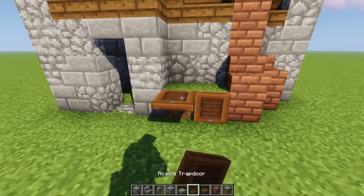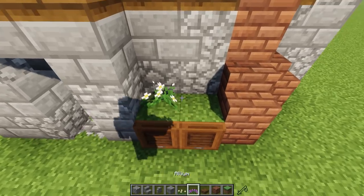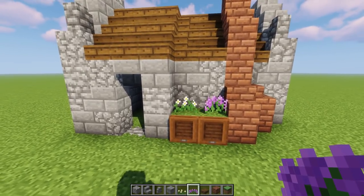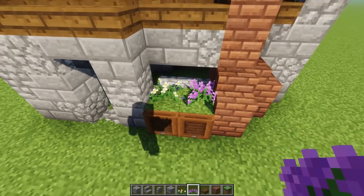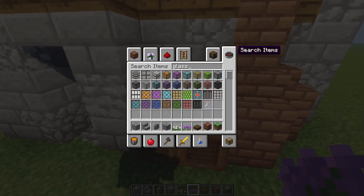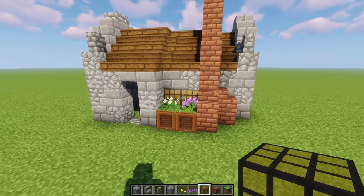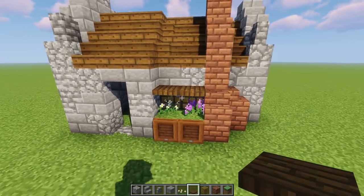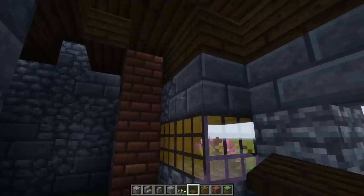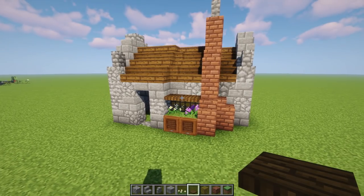In the middle right here I want to put a little flower box — grab a trap door, use the acacia one, and pop it up like that. Then grab some flowers and drop them in. That is looking so so good! How about we add a window right there — you can kind of see through the glass and see the flowers. Let's get some yellow glass panes — I love that yellow glass — pop that in, then grab a spruce trap door for a little overhang on top.